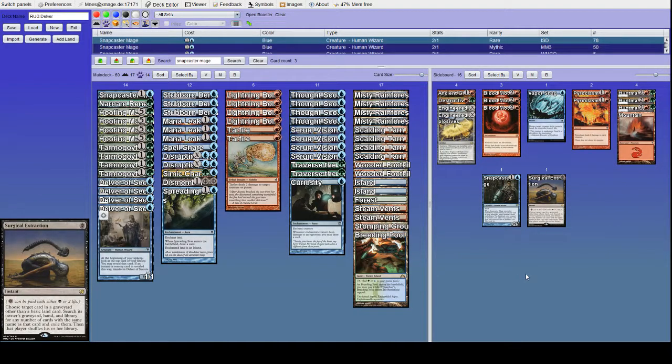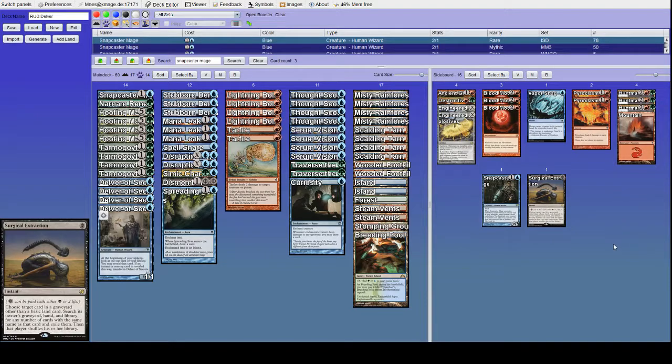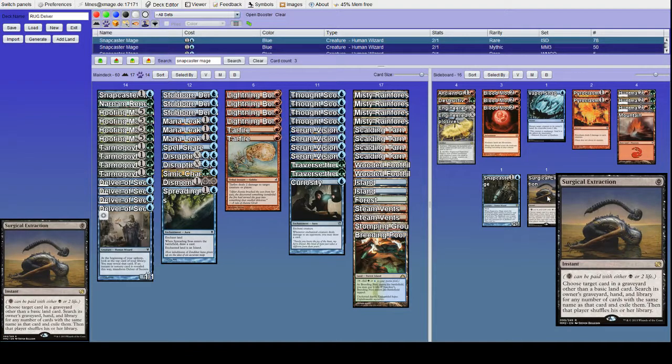Snapcaster is coming in over Extraction. Extraction is a fine card but I don't think it's good enough. Against Dredge I bring in Extraction and two Pyroclasms, and now I'll also bring in Vaporsnag — bouncing a Stinkweed Imp or a Blood Ghast, or bouncing Prized Amalgam, feels great and messes them up nicely. So our need for Extraction goes down just a smidge, not much, because graveyard hate is obviously way better against them than Vaporsnag.